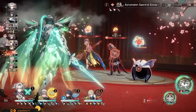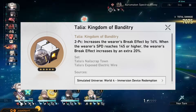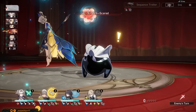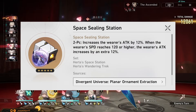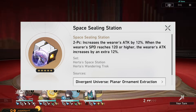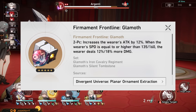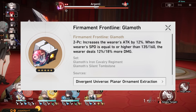There are a few competent placeholders in the meantime. For example, Talia — 36% overall break effect is very, very nice, just keep in mind that your Firefly needs quite a lot of speed to utilize this fully. Space Sealing Station is also good since it provides Firefly attack percent, which equals break effect for her. Firmament Frontline Glamath will also work, but it'll actually be the worst of this lot — 12% attack is great, but she prefers the extra attack percent from Space Sealing or the break effect from Talia or Kalpagni.